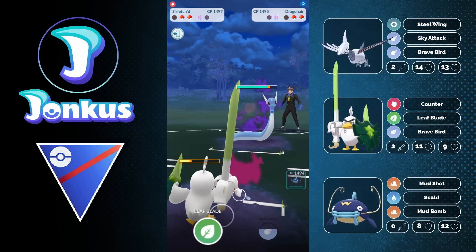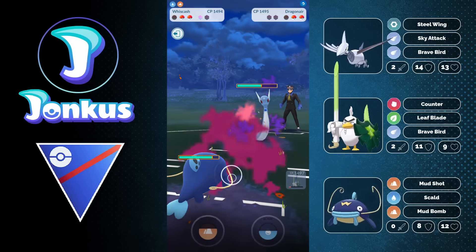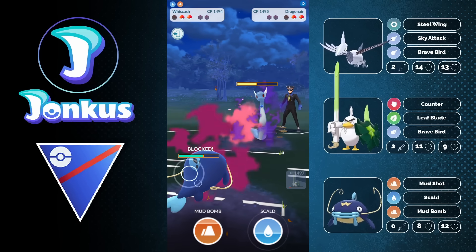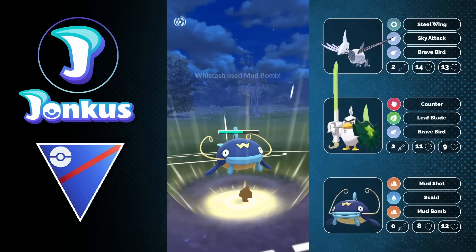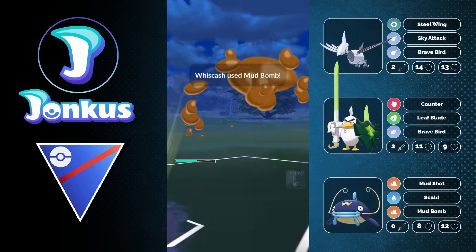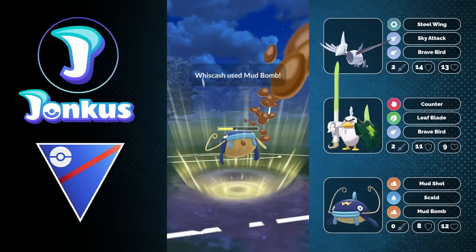It's going to be the Dragonair coming in next. Interesting that they went into their Wishcash there. We're going to go into our own Wishcash. I can even take a move here if I need to, but I decide to use a shield — I expect them to want to swap out eventually, and they do, onto the Skarmory! Great play by the opponent, but I'm still going to go for a one-shot move. I don't want to get hit by a Brave Bird, so I can still just go for my Mud Bomb. The Mud Bomb is going to be enough to knock them out, and so it's going to be a very easy game.